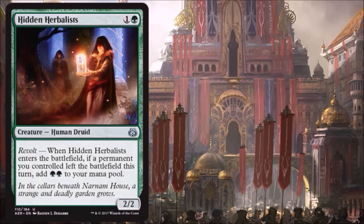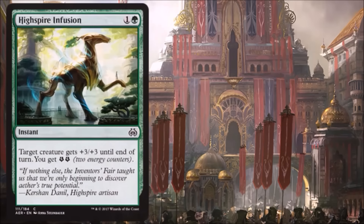Hidden Herbalists — cards that cost two and potentially give you two more mana, allowing you to sometimes play an extra two-drop early on, have been very powerful in the past. You do have to hit the Revolt trigger to make that happen, so this may be more of a turn-three play. But if you can play two two-drops on turn three, that ain't bad. I think this has some Standard potential and will also be very good in Limited.